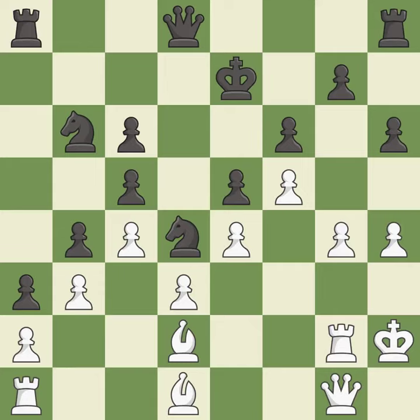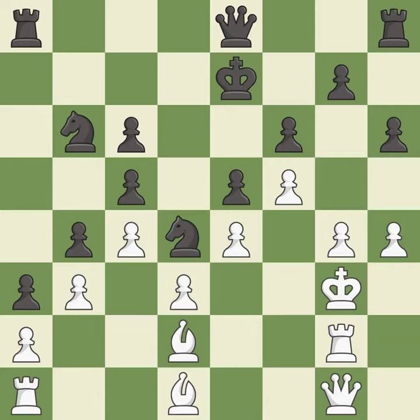This move puts the pawn on a safer square. This activates a queen by developing it off of its starting square. That's not a mistake, but it's not the best move either.